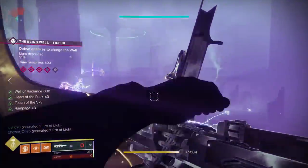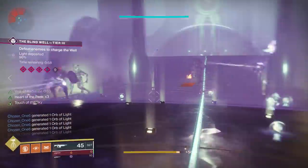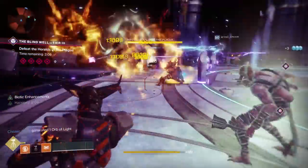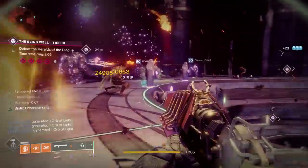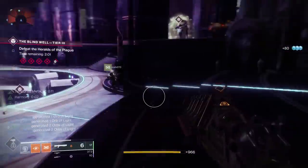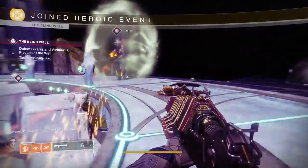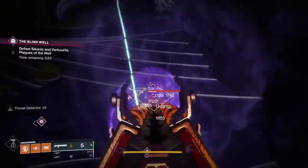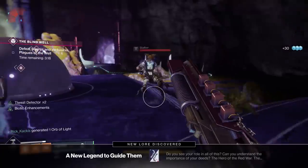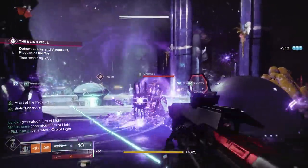For the encounters completed step, which activity gives you the most progress? For Blind Well, you get around three points in total for a Tier 3 run going up to the boss. However, if you activate the heroic Blind Well at the end of Tier 3, you get four points just from doing that. So if you are doing Blind Well, you must be putting in that unstable light and getting that heroic done, because that's going to substantially increase your progress.